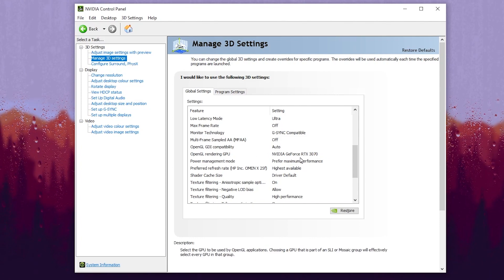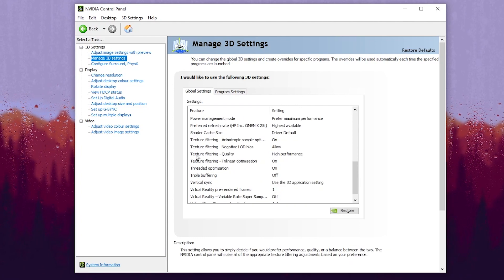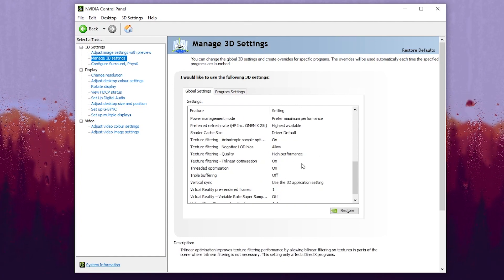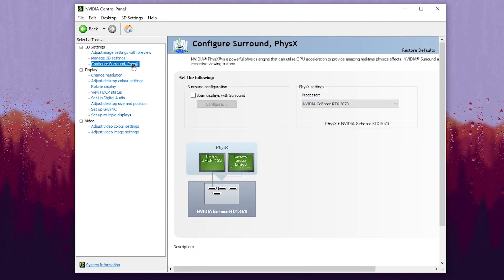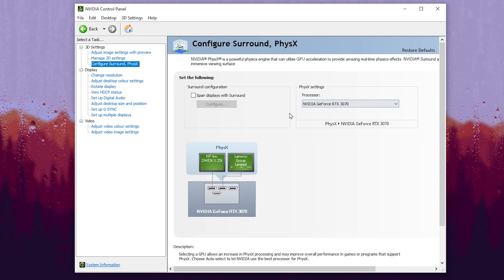If you have a low-end PC you probably have a low-end GPU, so select that GPU. Scroll down to Texture Filtering Quality and set it to High Performance. After applying the settings, go to Configure Surround PhysX settings and choose your GPU as the processor.